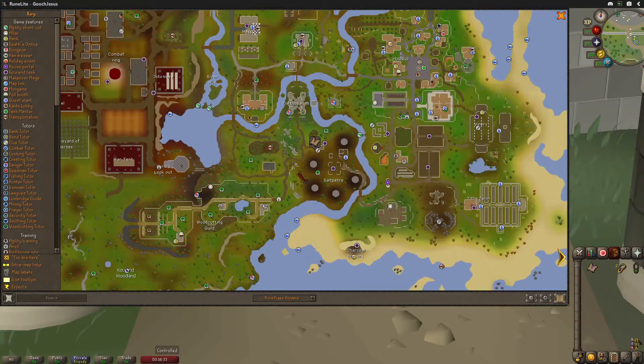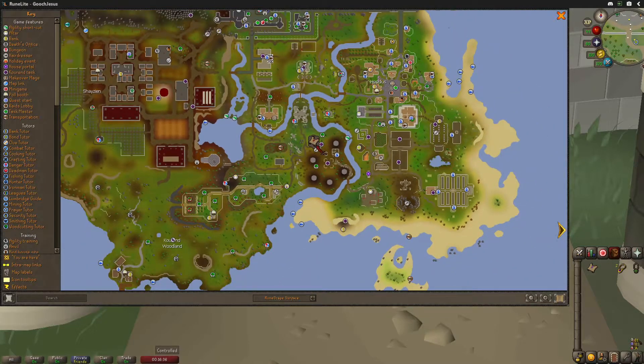located at the Hosidius spirit tree patch. If we look on the map, right there by that spirit tree. Now if you have a spirit tree planted there and you've already checked on its health, you can just use your spirit tree right there. There's also the minecarts, the skills necklace, or you can use the Xerix talisman to the Xerix glade or the Xerix lookout.